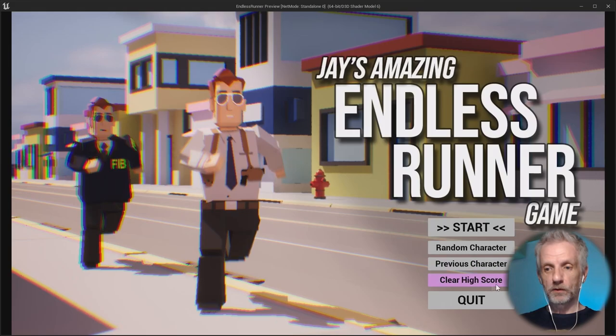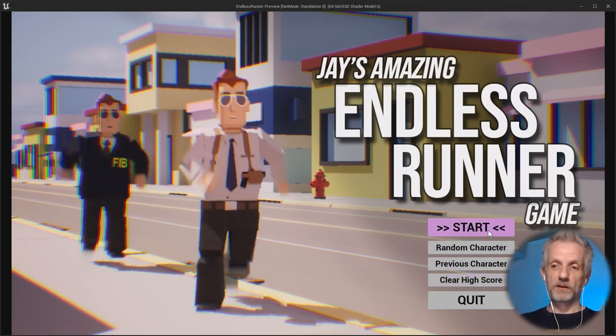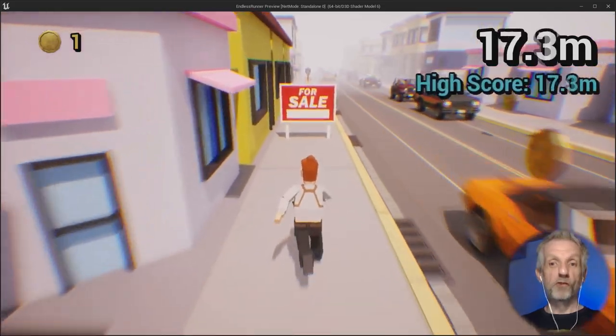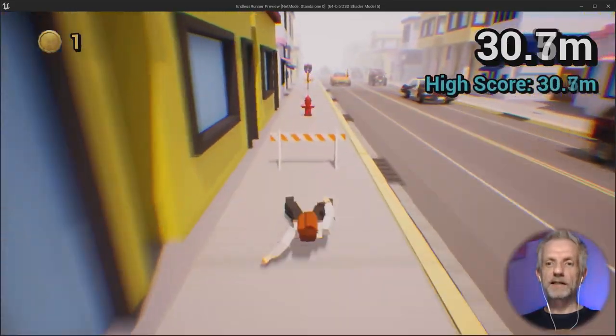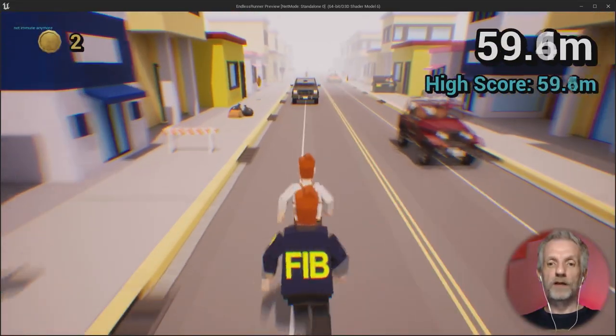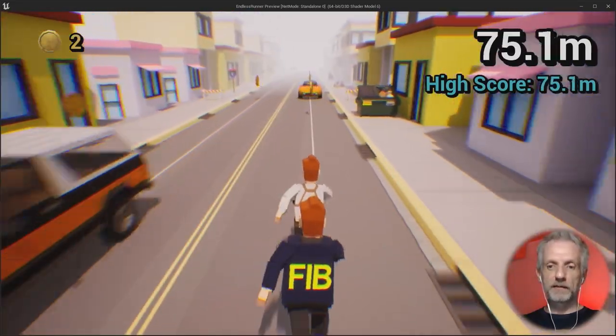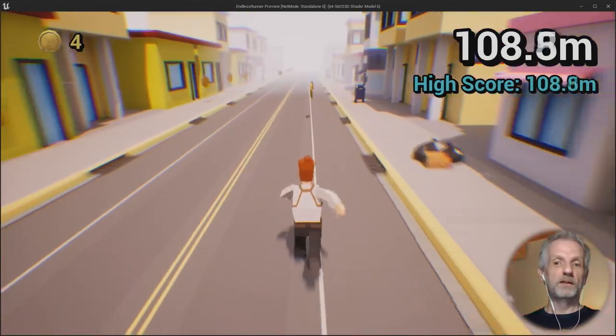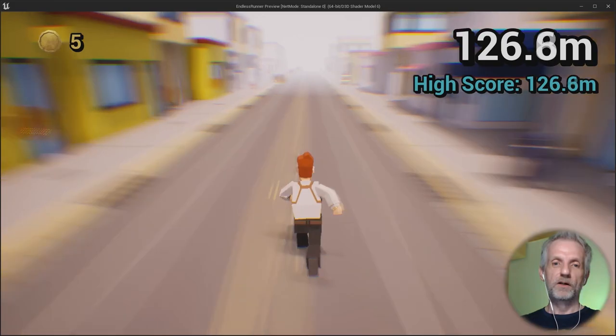You can clear the high score in-game, then press start and boom — here we go. I can run, slide underneath obstacles, and jump over cars. When I run into something the FIB agent starts chasing me, but if I don't do anything he gives up and I lose him again.